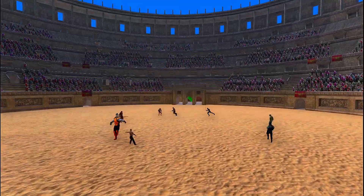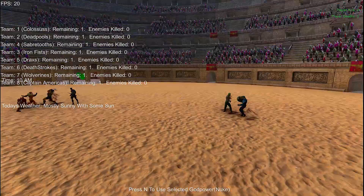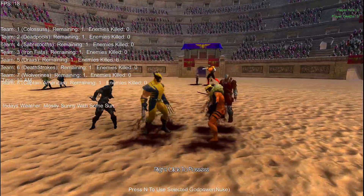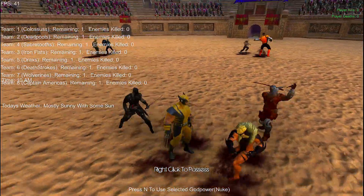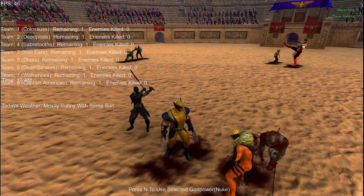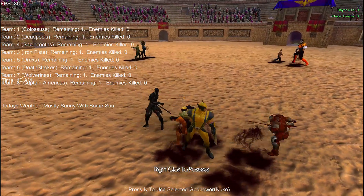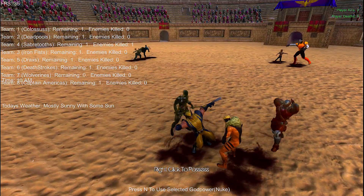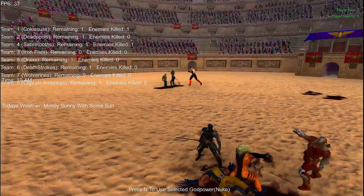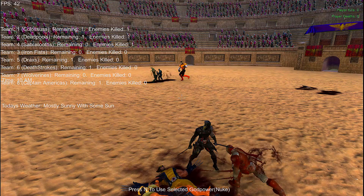Let's go! So we've got Iron Fist and Colossus up against each other - poor Iron Fist. Drax and Captain America, I don't know who's going to win that one. We've got a bit of a team-up here, two hitting Wolverine. Deathstroke coming in from behind - that's a little bit sneaky. Deadpool's doing the same thing. Wolverine was the first one to fall - he did have two strong guys attacking him though. Iron Fist is next.